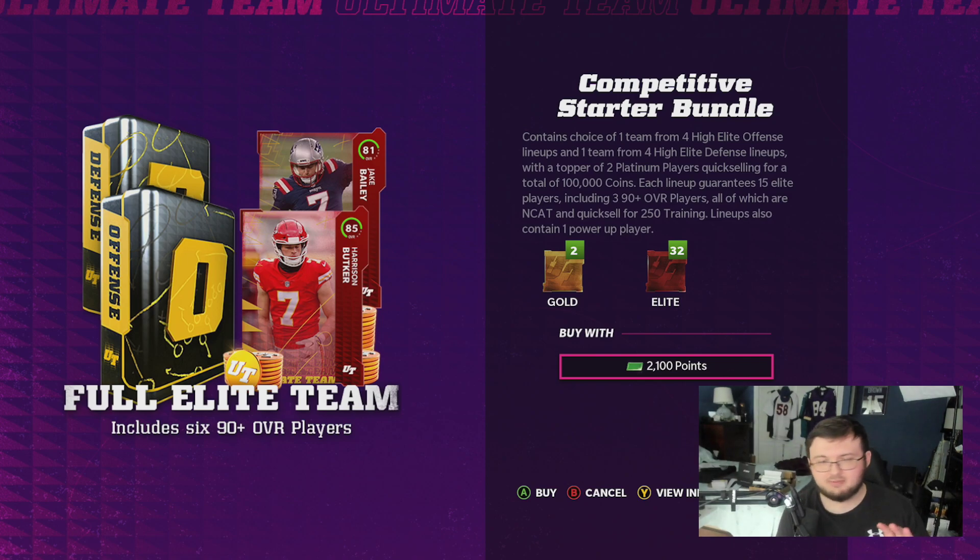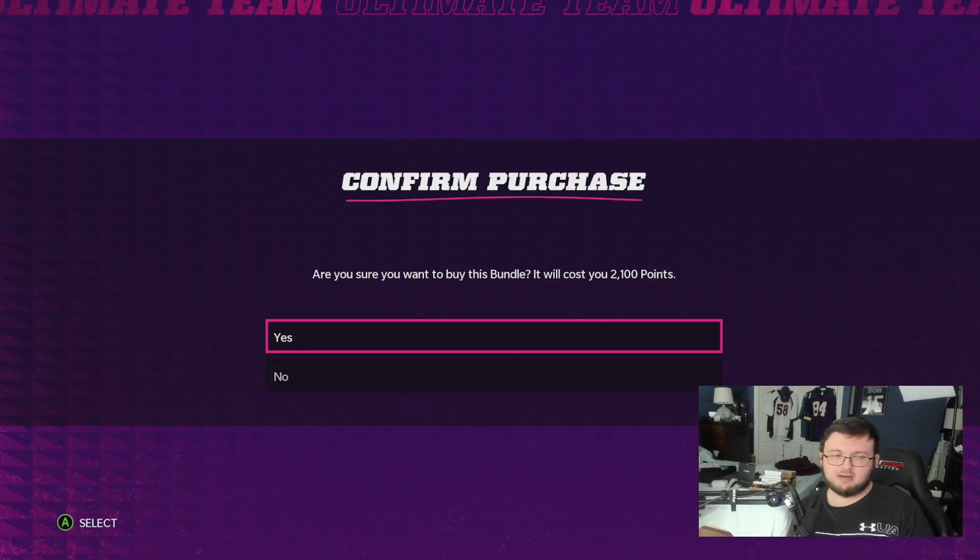The bundle contains a choice of one team from five high or four high-powered offenses, and one team from four high-powered defenses, with a topper of two platinum cards quick-selling for a total of 100,000 coins each. It also guarantees 15 elite players, including 90-plus overall players, end caps, and a quick-sell 250 training lineup.